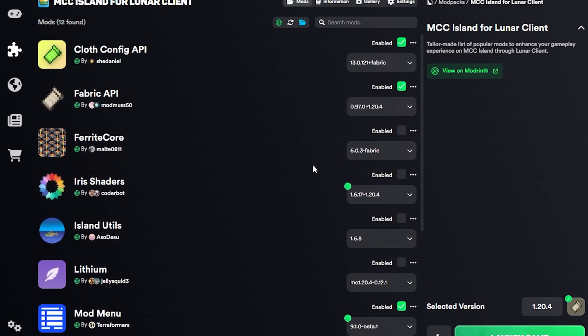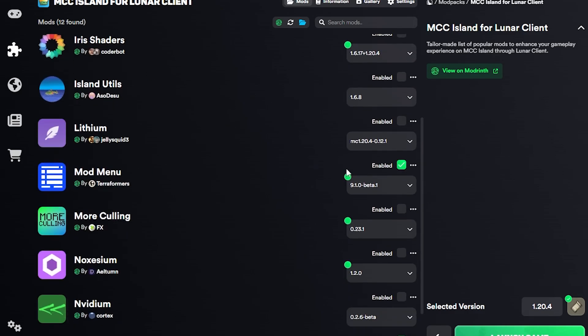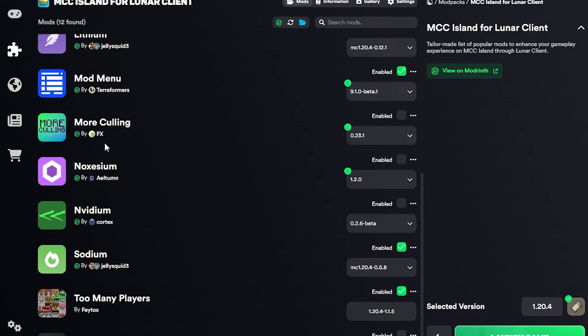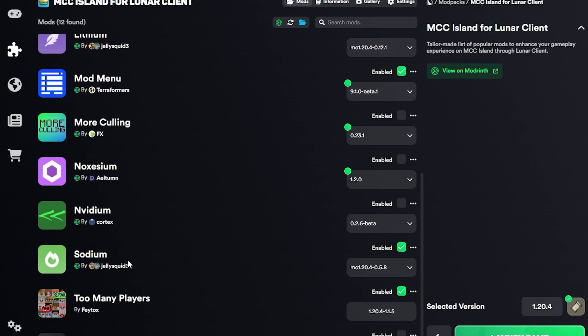You can disable all the other mods, but I think it does require Cloth Config API and Fabric API to be on. I also use Mod Menu just so I can see which mods I have. Sodium boosts your performance, so that's why I use it.